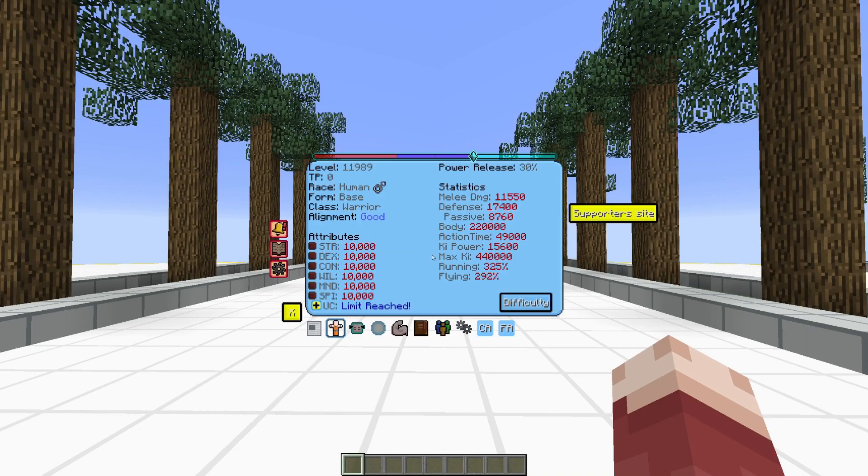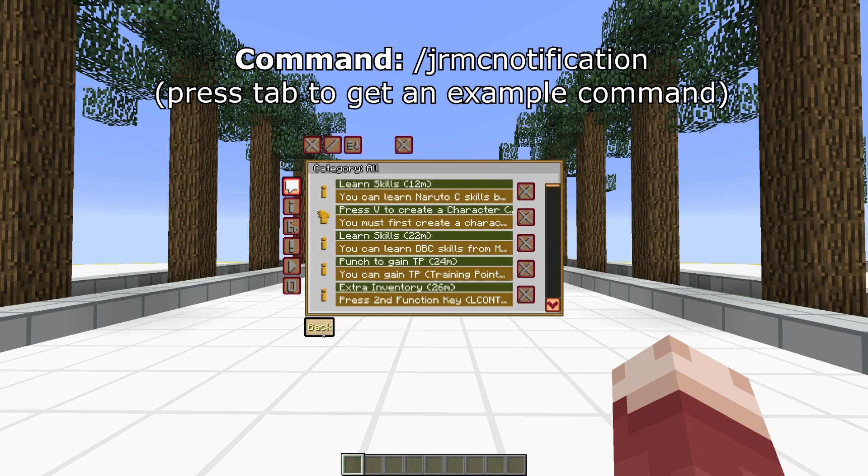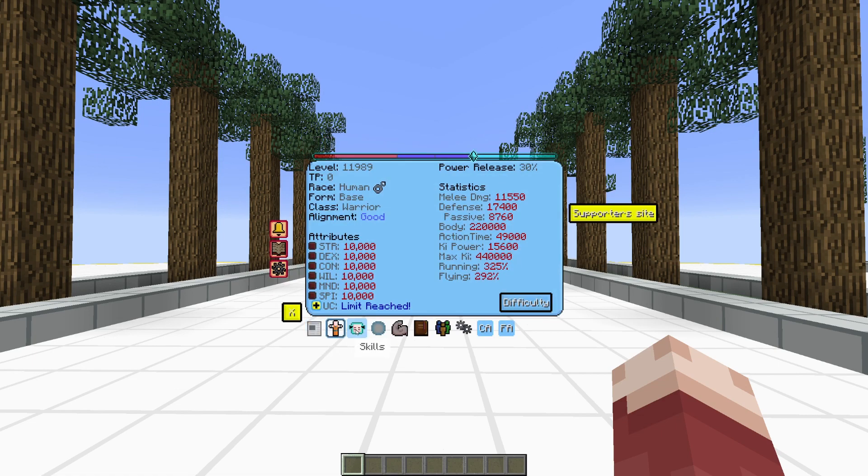A new notification system was added, which allows you to send players messages using the JRMC notification command. Players can choose to disable or just mute any of the categories for these notifications.